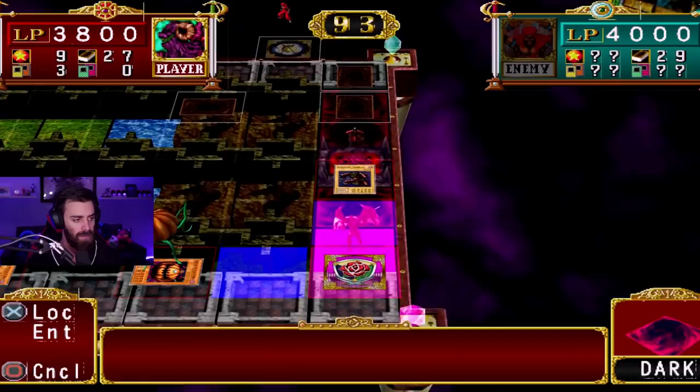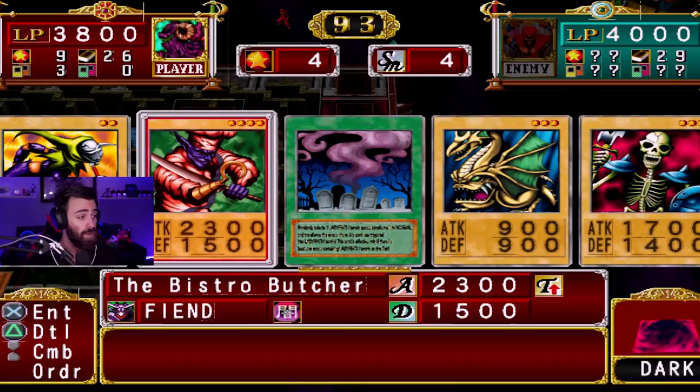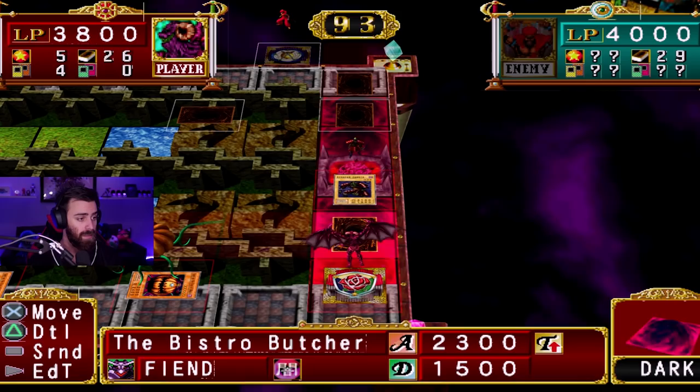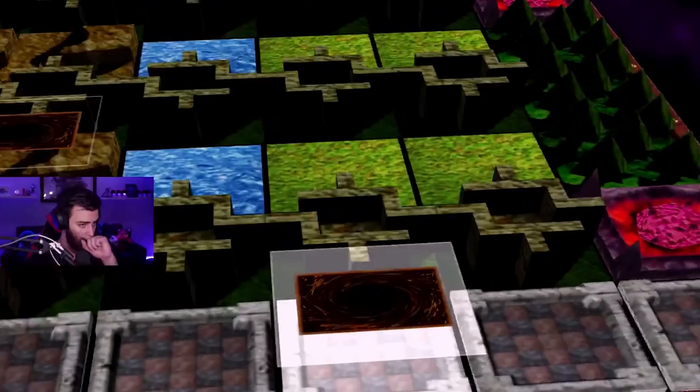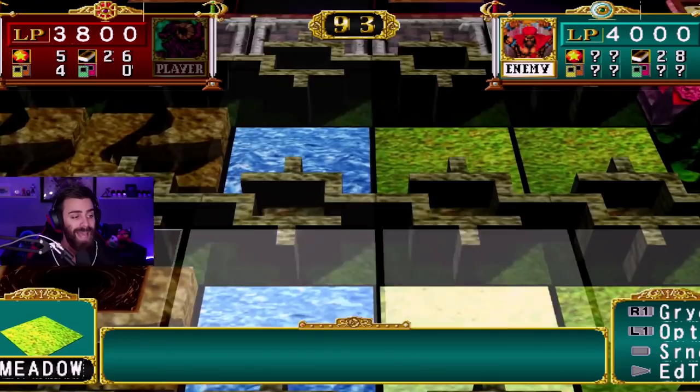We do have another zombie. We could make a Zombie Dragon again. We could just throw out this Bistro Butcher, which is actually pretty strong on this space. I think I'm gonna wait to see him move towards me right now. Wow, he's confident — he's really moving towards me. Oh, but he doesn't move forward with that one, which is a good sign for me. I think we're gonna be pretty good.